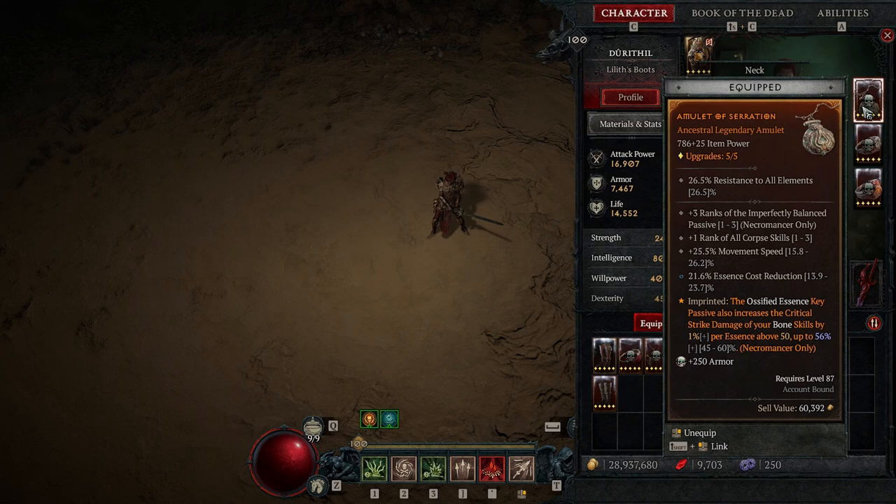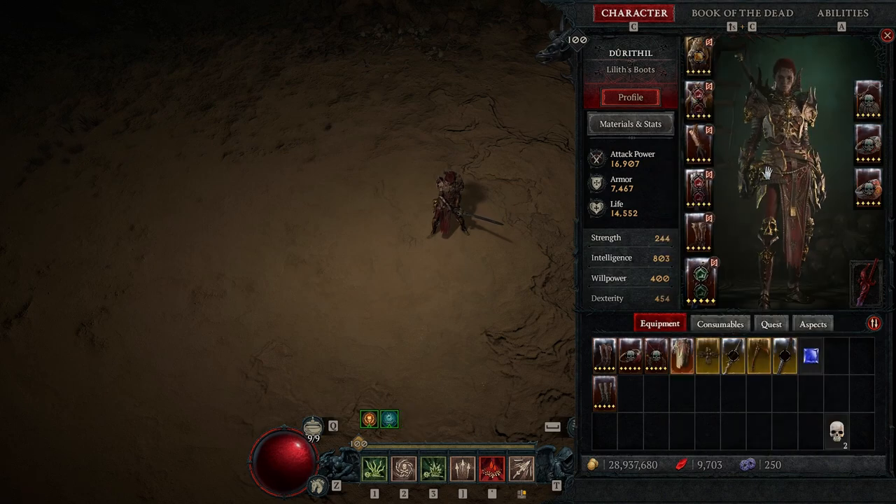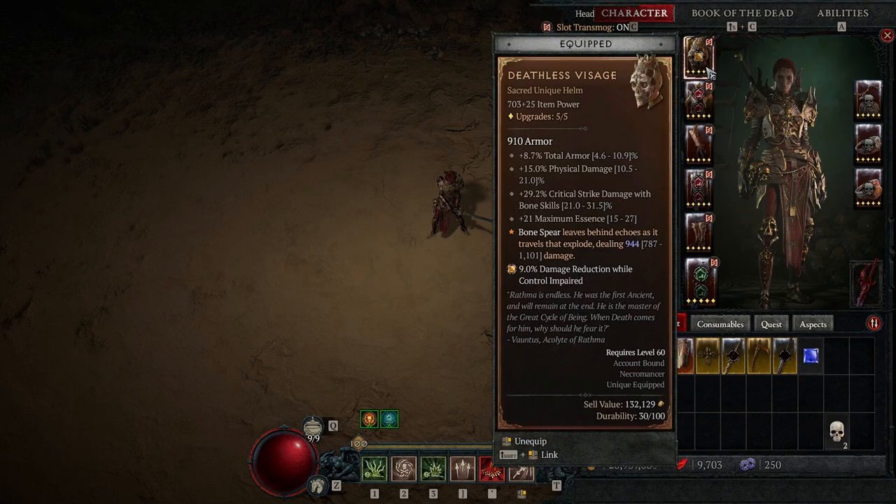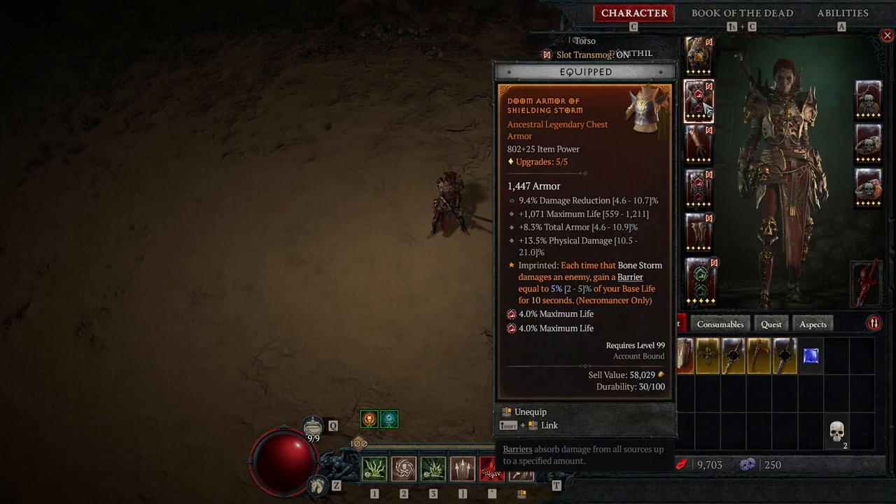On the amulet, you want essence cost reduction and anything else that helps — movement speed is really important if you're trying to do this legit. Otherwise, just grab anything that increases your damage. For your gem decorations, you want skull gems for armor, the green ones for crit damage against vulnerable targets, and since Lilith doesn't do CC you want rubies for health instead of topazes.